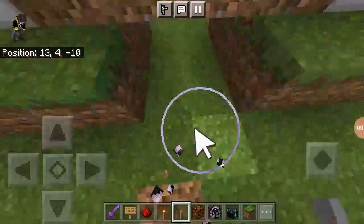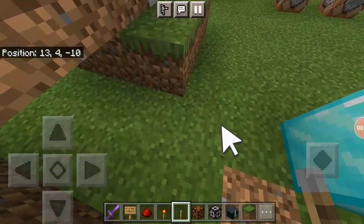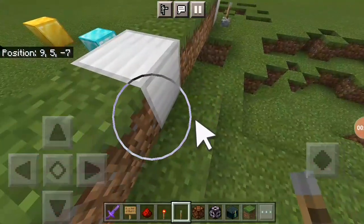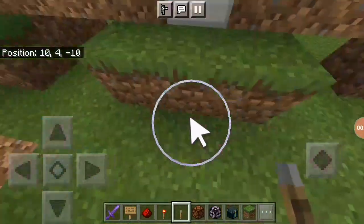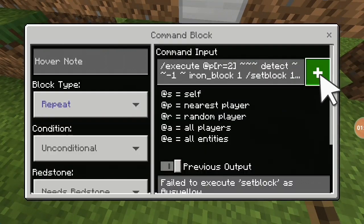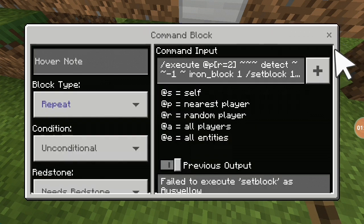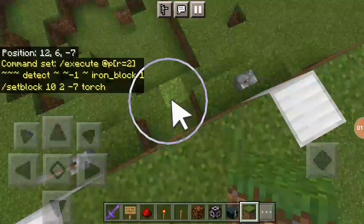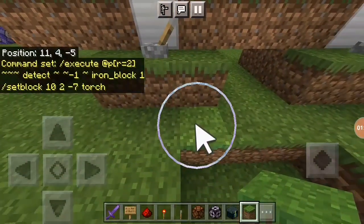Anyway, these are structure blocks. If you didn't know how to get them, it's just /give @p structure_block. Wondering how I did this — it's basically one of these, but it's set block to a particular location, which I found previously was right here.